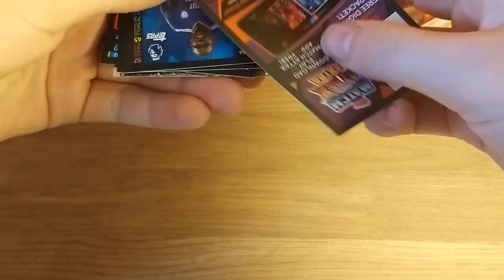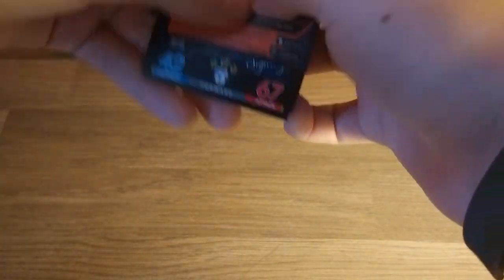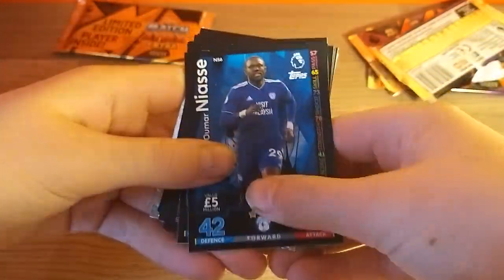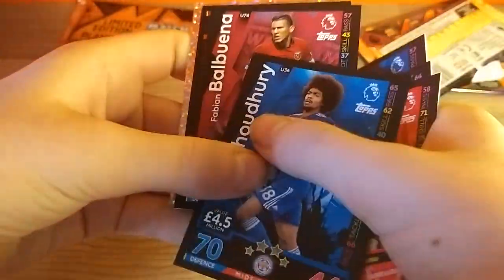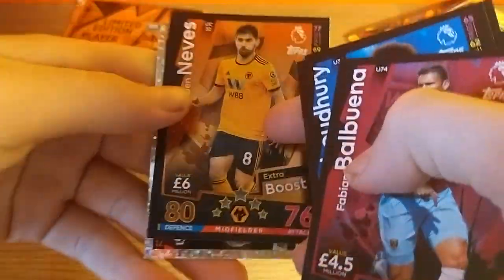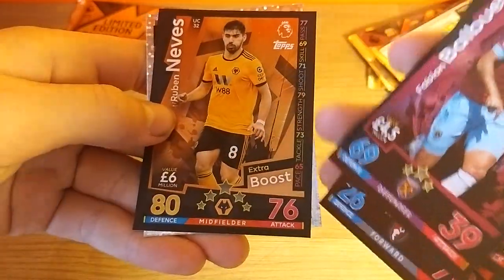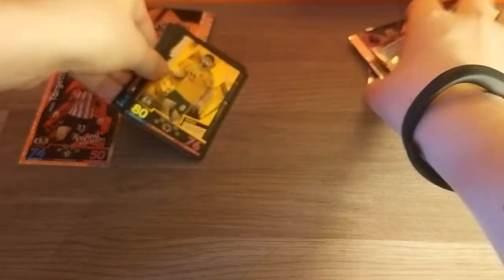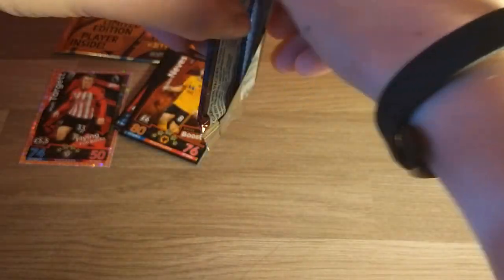Starting off with the free digital code that you guys can enter to play the online game. Then we have Uma Niach, Cabano, Dominic Solanqui, Chaduri, Balbuena, and then we have Ruben Neves Extra Boost — very well deserved for the Portuguese. And just a flying fullback in this Matchtack, so nothing too special in that first pack.